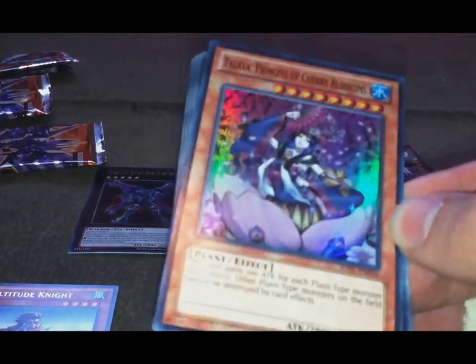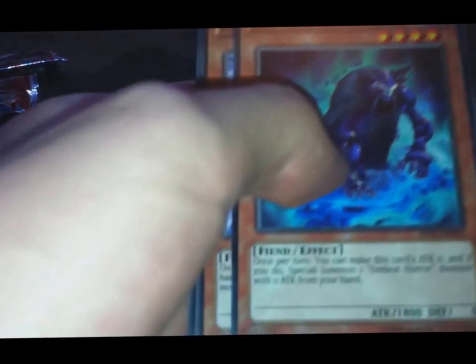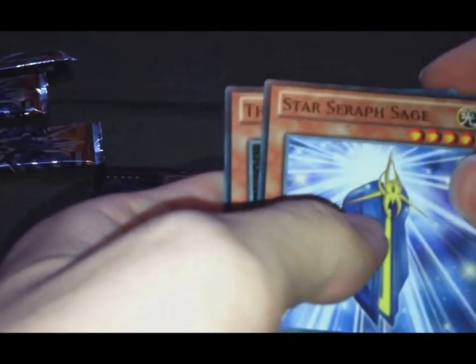One Ultra Rare, one Super Rare — two foils, really nice. Wajingi Wolf, Umbral Horror Goal, Star Seraph Sage, and the Calibrator.